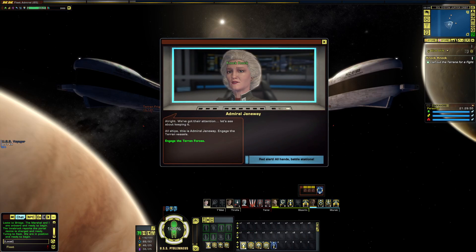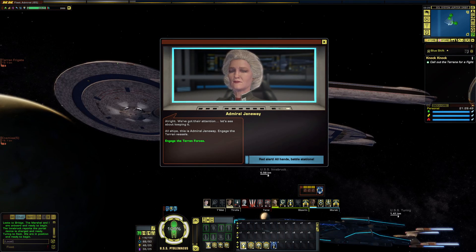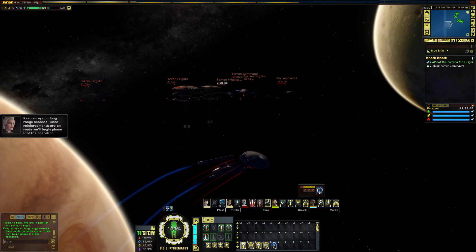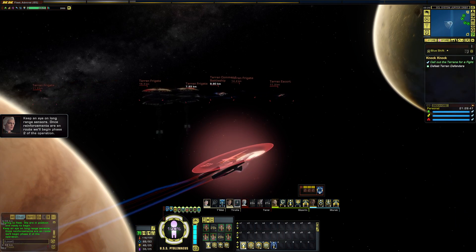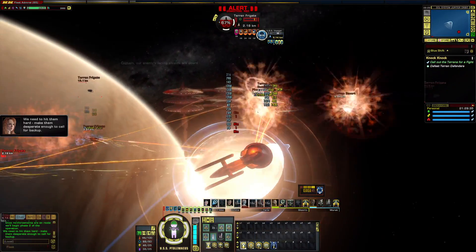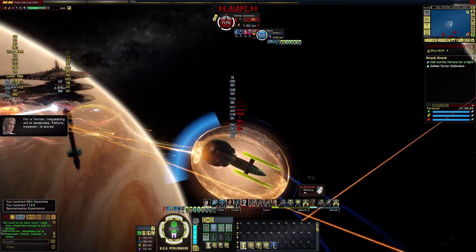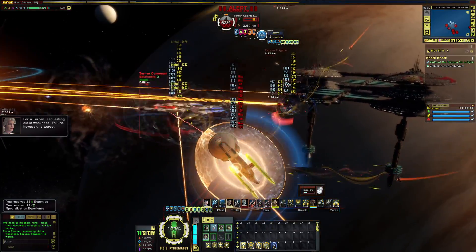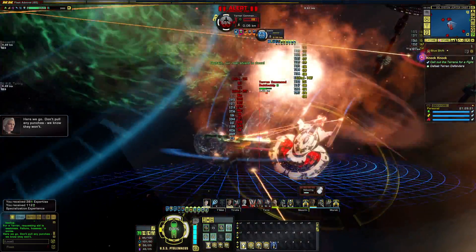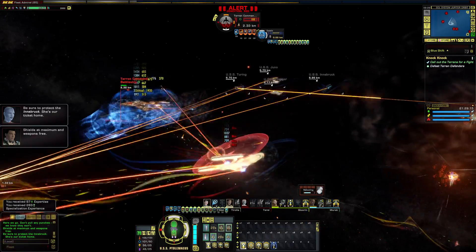Alright. We've got their attention. All ships, this is Admiral Janeway. Engage the Terran vessels. Keep an eye on long-range sensors. Once reinforcements are en route, we'll begin phase two of the operation. Shields at maximum and weapons free. Be sure to protect the Innsbruck. She's our ticket home.